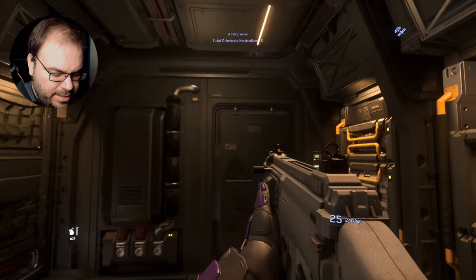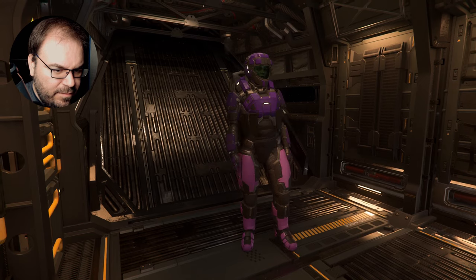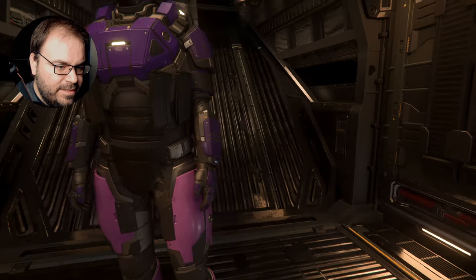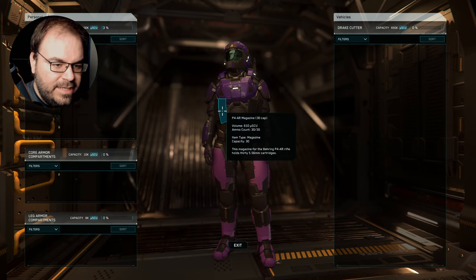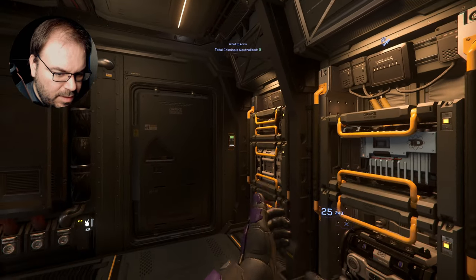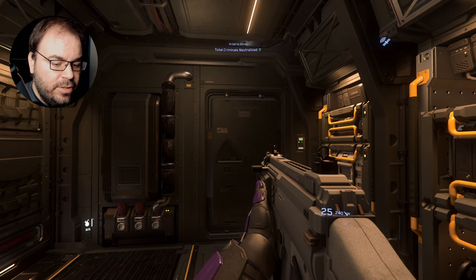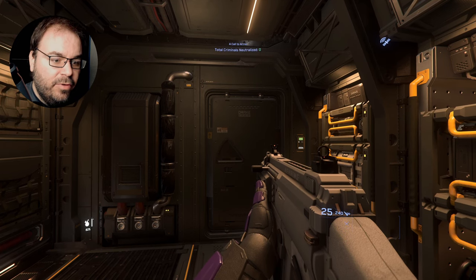Going back to my third-person view, we can see that I have a bunch of armor and a bunch of ammunition for that gun. Going into inventory view, here you can see the P4AR magazines. When actually using the gun, you can see in the bottom right corner the total amount of ammunition — 25 in the magazine, 240 rounds in total — so I don't have to worry about running out of ammunition.